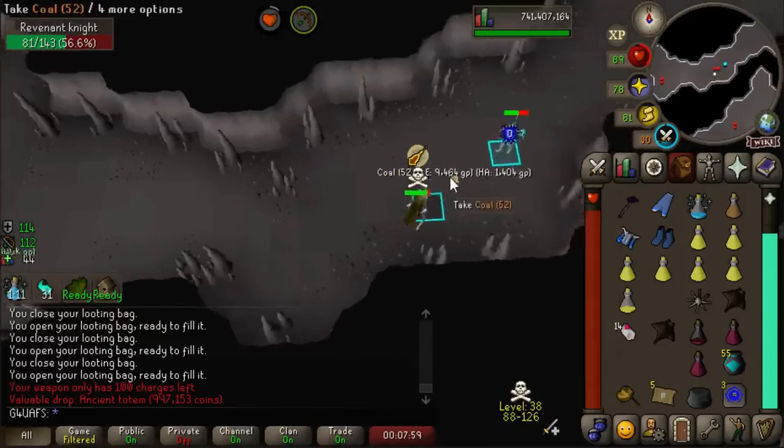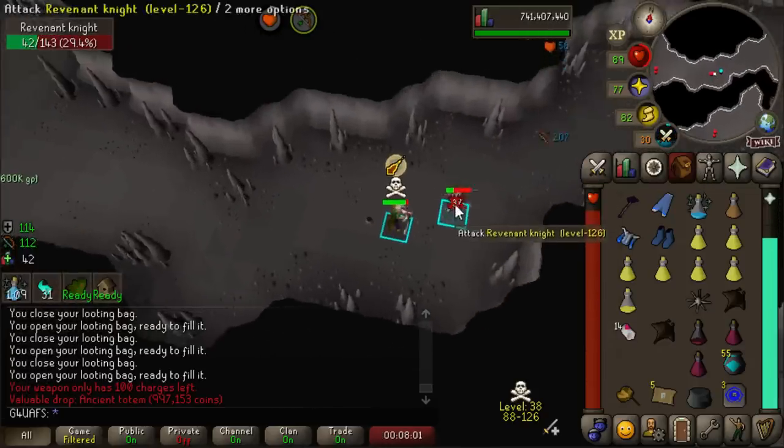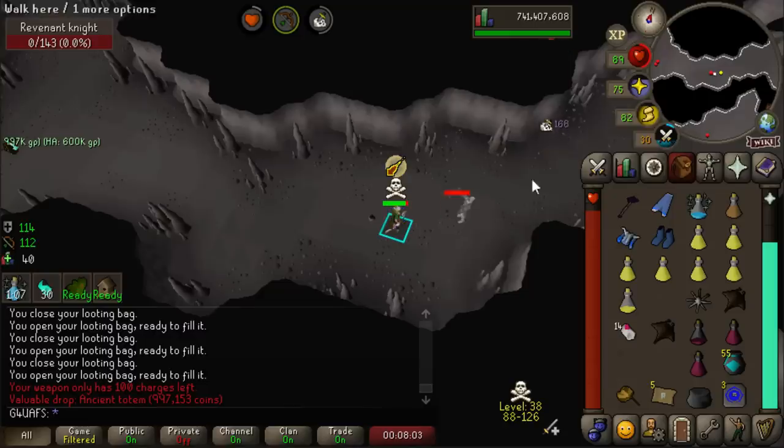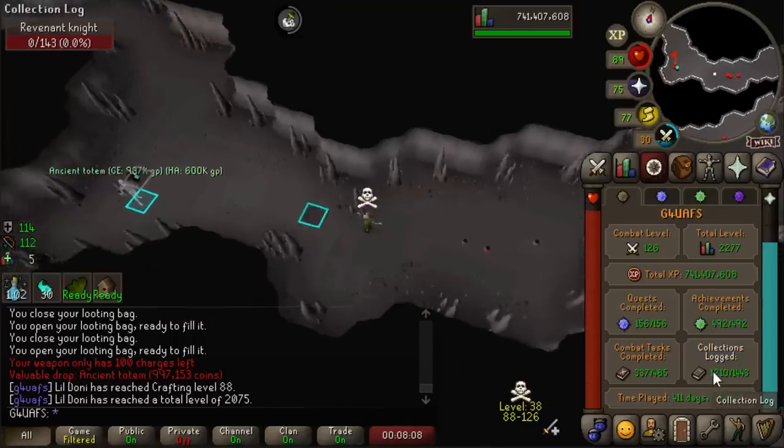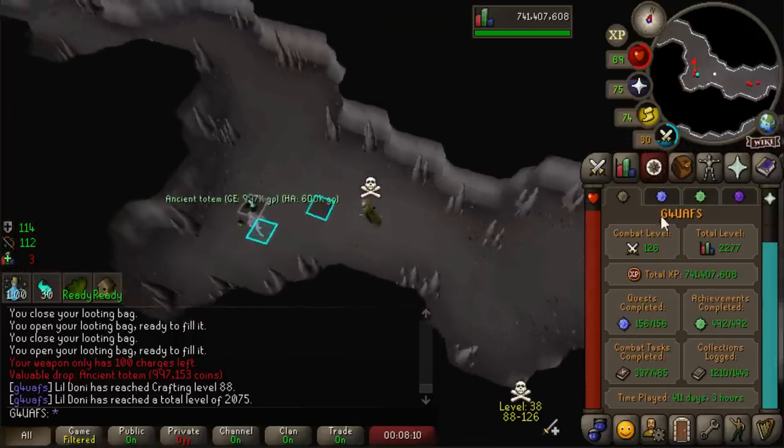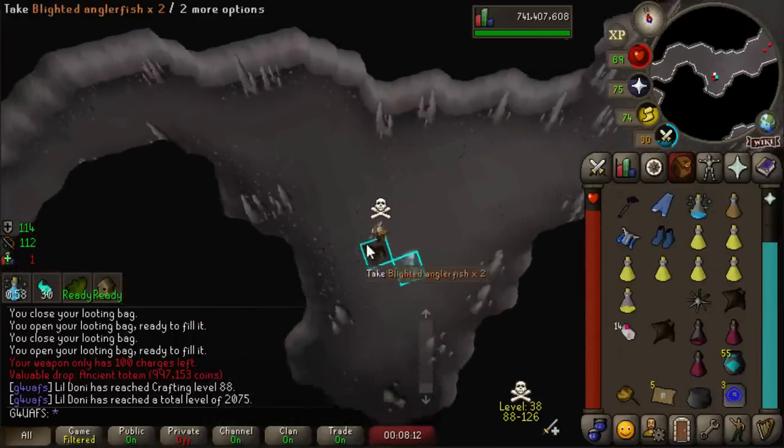We finally got a unique, and it's a massive, juicy, duplicate ancient totem. That kind of stinks. A million gold is a million gold, so I will go ahead and take it and bank. But man, I really do not have that many totems in the Rev log. It's a little bit disappointing to be getting dupes at this point.